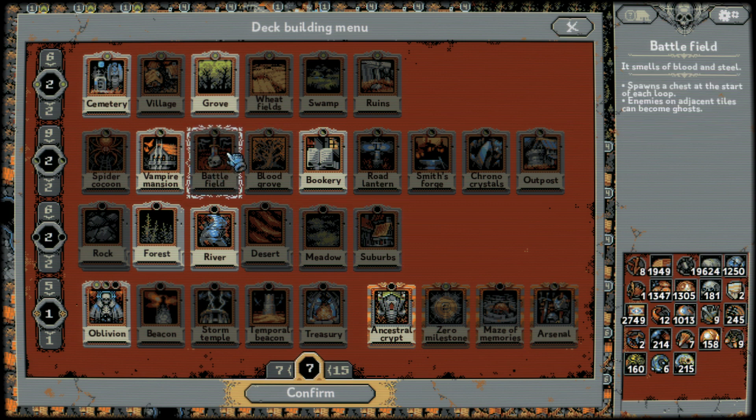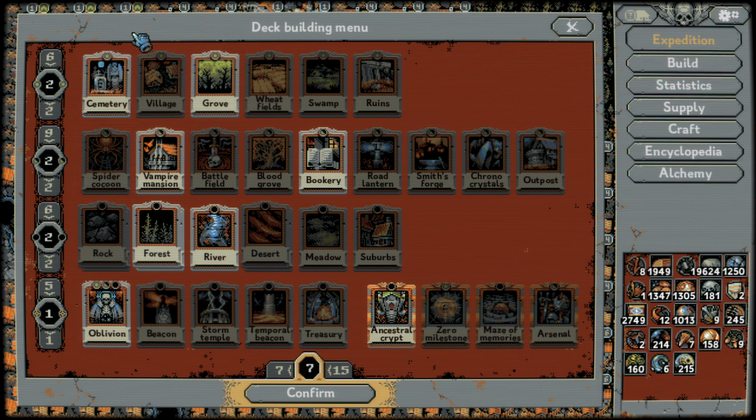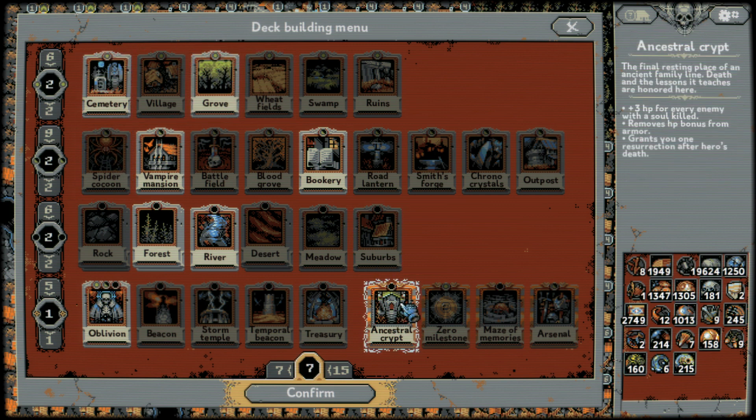Because vampires also have souls, it adds a fifth enemy onto these battles. You can cover the entire path with vampire mansions, and it'll add another vampire. You can just keep farming HP with an Ancestral Crypt along with continuing to farm resources and cards and everything, and just keep up with the levels. Battlefield falls off — it's not so good later on. Spider Cocoon falls off too; they don't have souls, so it's not worth it. You're better off just farming the soul enemies for the Ancestral Crypt.